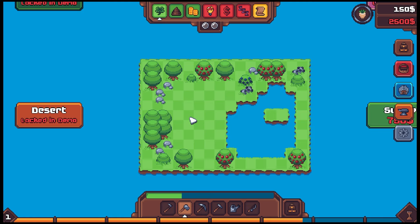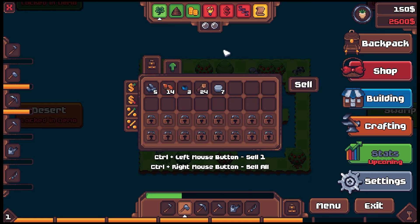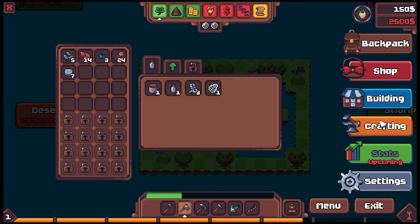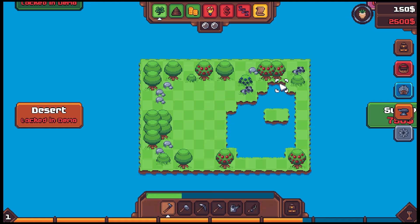Let's start our economy. First order of business, let's look at our backpack. To open your backpack you have to press Escape, which is a little unusual — most times it's Tab, so it takes a little getting used to. How do we get our crops set up? We need to use our hoe to get the crops ready. We got some dirt going. You have to use your mouse to collect stuff. We had some seeds.